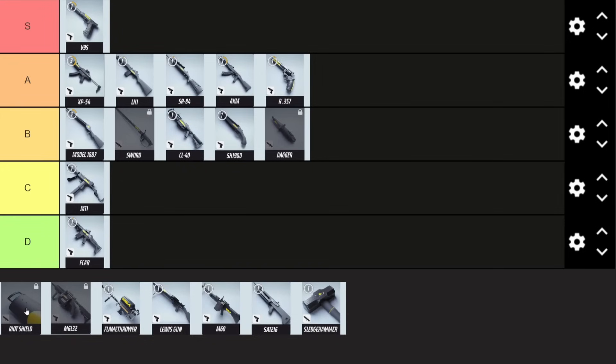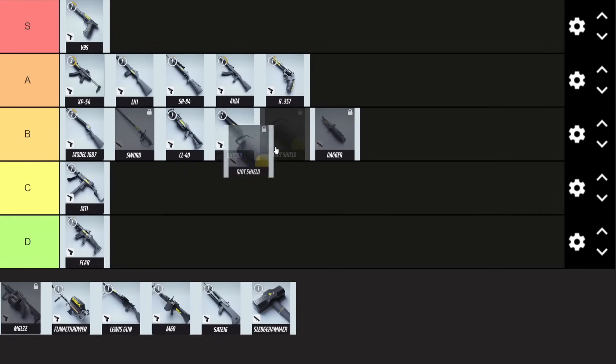Then we have the riot shield, which I think is going to be in quite a low B tier. You're probably just going to be better off picking something else. It can be useful if you're playing defensively and your team is playing very offensively — maybe if you've got a healing beam and a defibrillator and you want to go all-out defense or support. But it's not the best for offense.